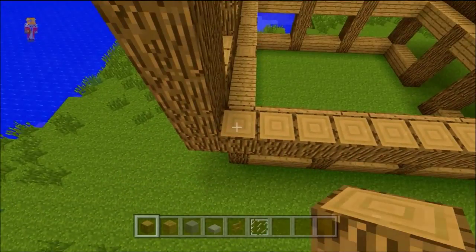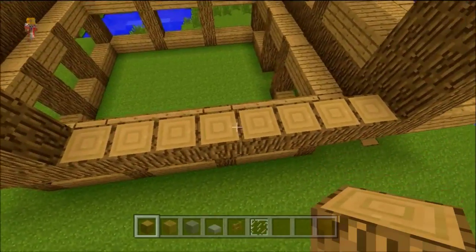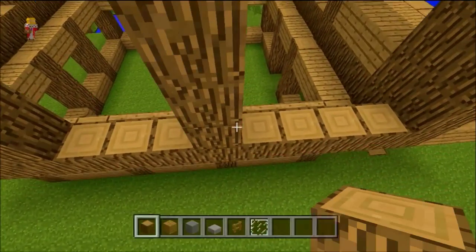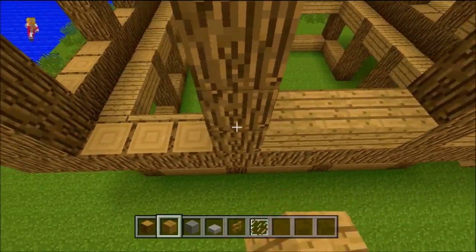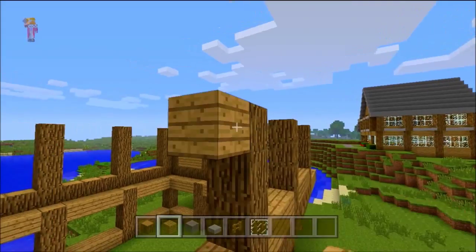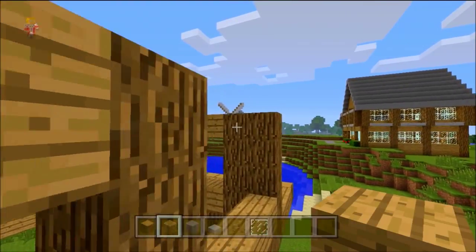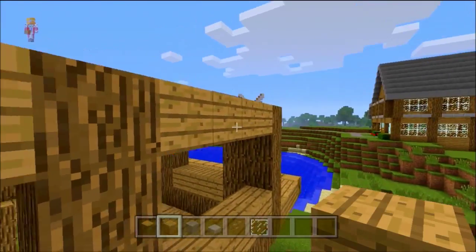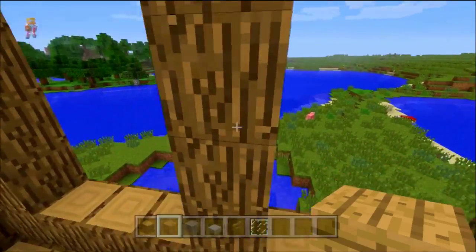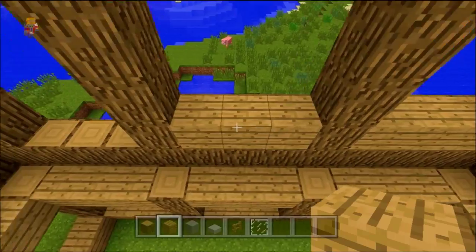Alright, just do the same as what we did downstairs, like with the equal gaps of three and two on the front and back. And then put in planks on the bottom and top, just like that. I'll do both. Yeah, I'll do the rest of these sides, then I'll start on the roof.